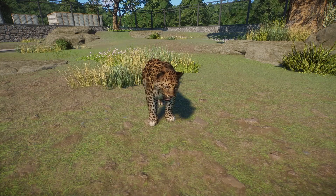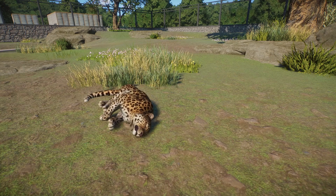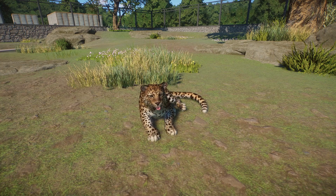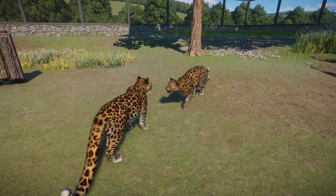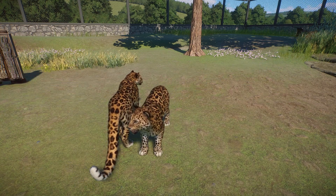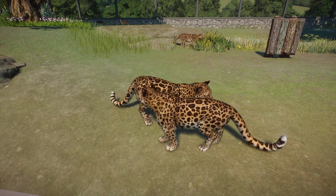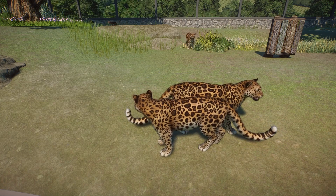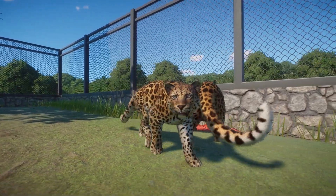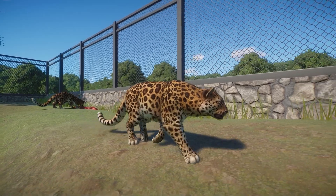The next animation is another one of my very favorites — the rolling animation. They'll roll on the ground from time to time, roll over, lick their paw, rub their head on the ground. It's very cat-like and I love it. The next one is a social behavior: two adults coming up, nuzzling, and the one on the right licks the other one's shoulder, then they walk away. It's just a really sweet social animation. I love all of the animations — it really makes me feel like the animals are more alive, and I love when they have ambient behaviors just hanging out in their habitat.